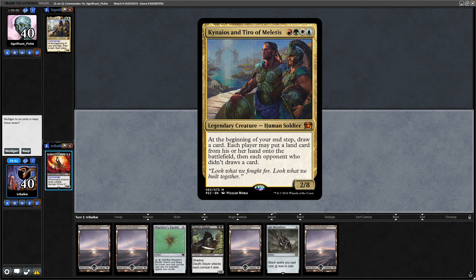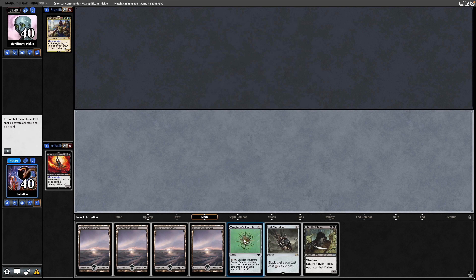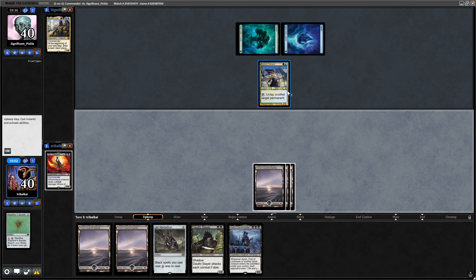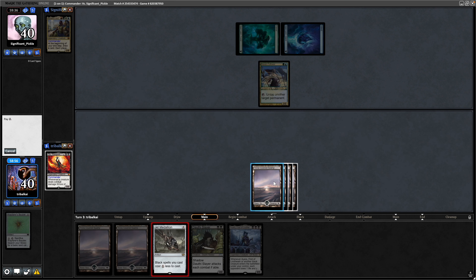Some decent mana for us, we will keep. We're on the play here, so play out a Swamp and the Wayfarer's Bauble. I think we take a turn off here just to ramp, because I don't want our opponent blowing up the Wayfarer's Bauble. That'll put us on 4 mana next turn, so we could go Jet Medallion into our Commander. Seeing Gekiora's Follower from our opponent. That is another Swamp for us, so it is Jet Medallion into our Commander here.